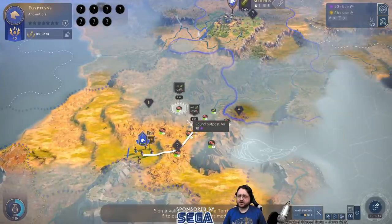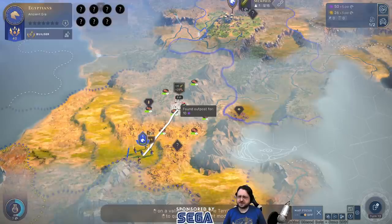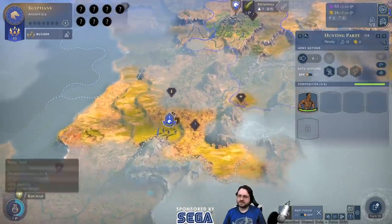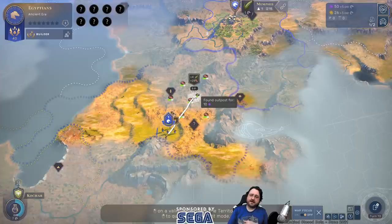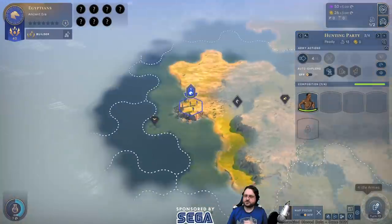That is an insanely productive tile. It won't add a lot of food but if we expand Memphis to this terrain we're gonna get a crap ton of extra production. I like the idea of claiming it and blocking our neighbor over here. The influence cost is 10 here — the influence cost goes up based on how many outposts you have as well as how far away it is. I see no reason not to claim this right away; it's going to be very valuable.